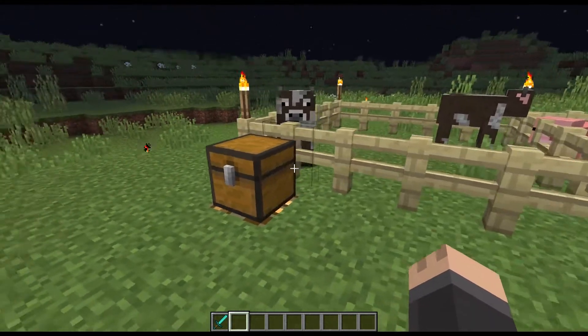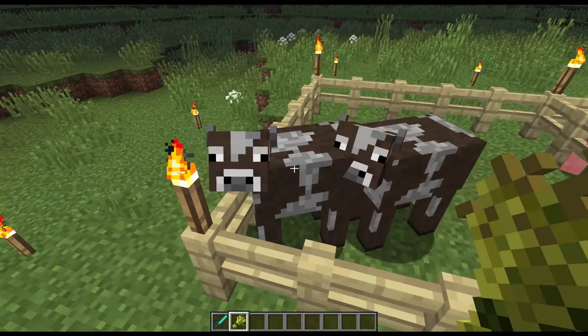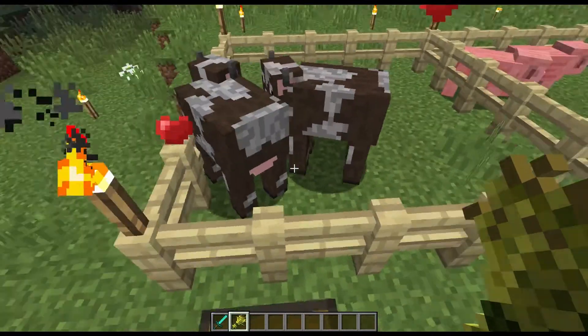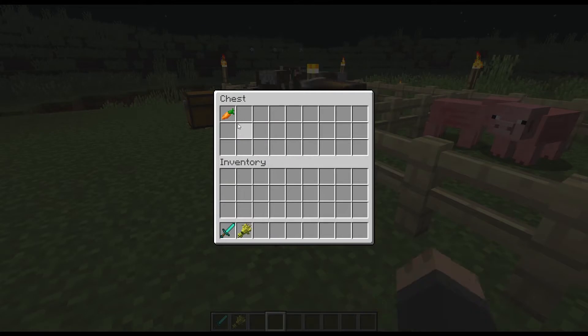Let's start off with cows. Cows can be bred with wheat — just click on each of the parents with a piece of wheat and there you go, there's the baby. Pigs can be bred the same way